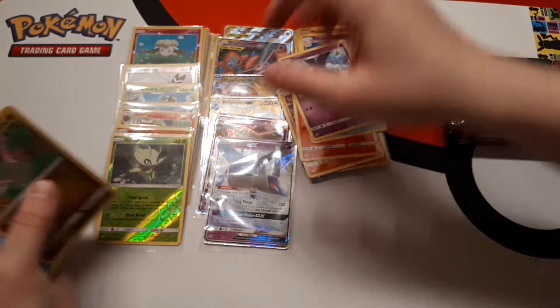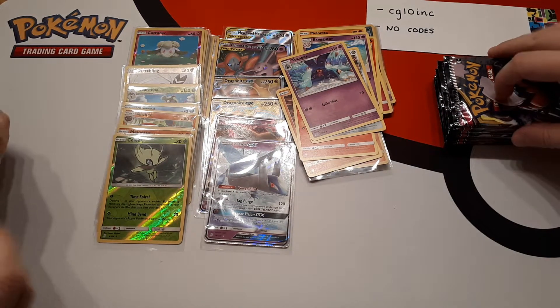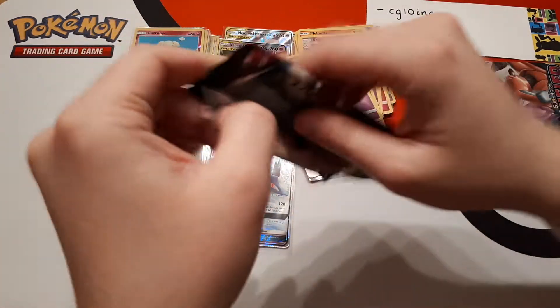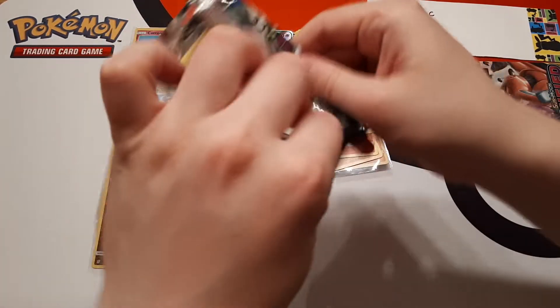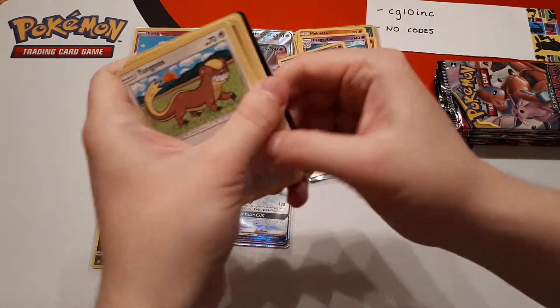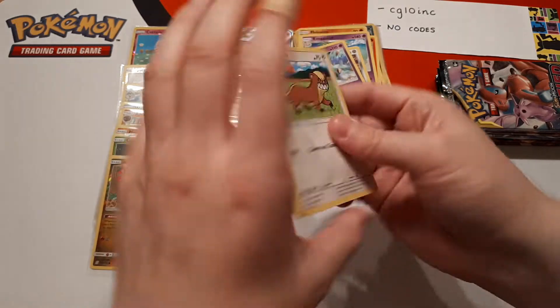Axew is the reverse and the rare is Toxapex. That takes us up to six hits of the box and we still look like we've got a lot of packs. Could we have another eight hit box? We've had it happen before.